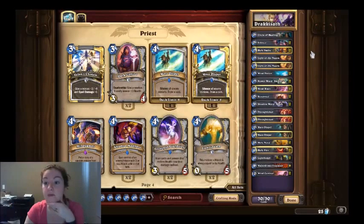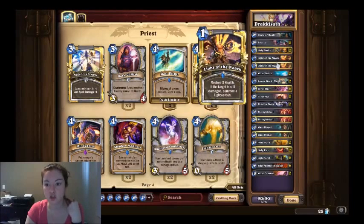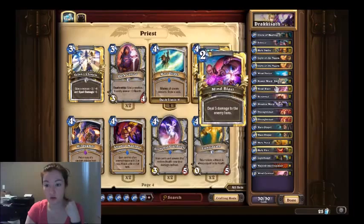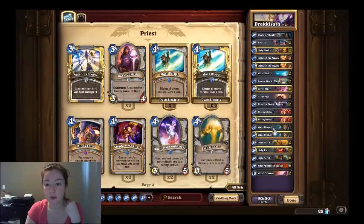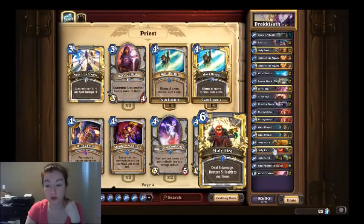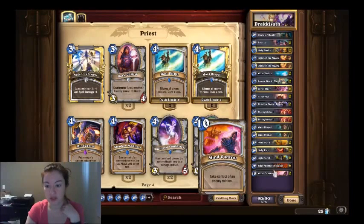So this is what the deck is. A lot of these spells are going to be completely useless — you're basically just using them to fill up space in your deck so that the only minion you have is Major Domo. You're going to need: one Circle of Healing, two Silences, two Holy Smites, two Light of the Naurus, two Mind Visions, two Power Word Shields, two Mind Blasts, two Resurrects, two Shadow Word Deaths, two Thoughtsteals, two Mass Dispels, two Holy Novas, two Holy Fires — really good for getting rid of the Core Hounds — two Light Bombs, one Major Domo Executus, and two Mind Controls.